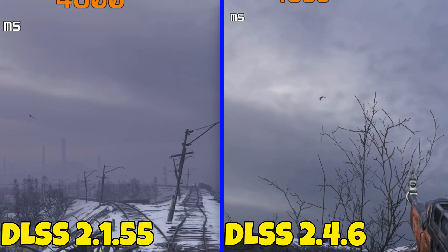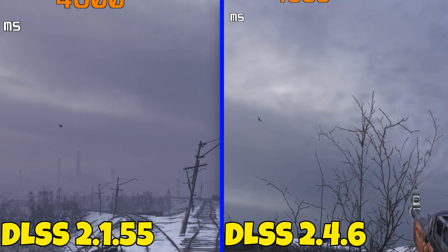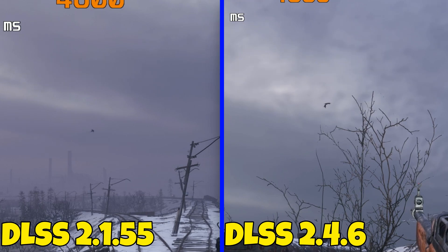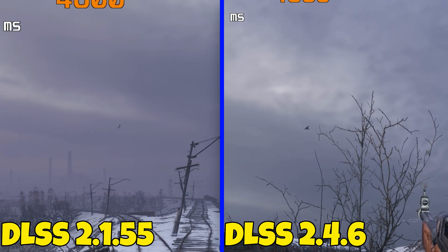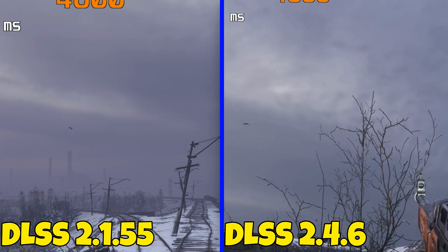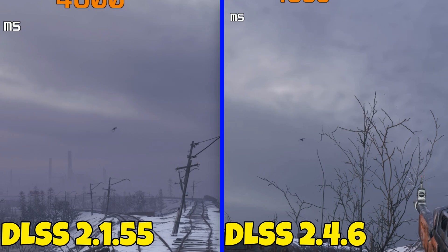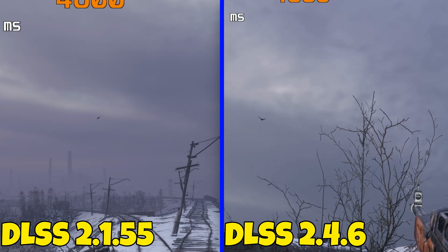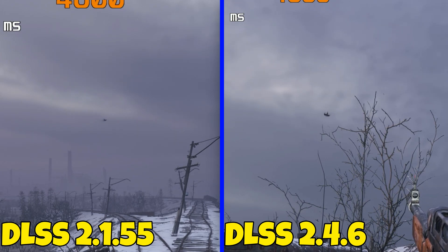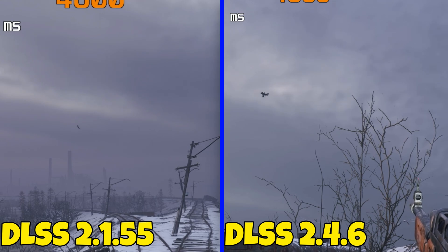Another area where you'll see DLSS issues in Metro Exodus is with birds flying around or enemies at a distance. You can clearly see the streaks on the bird on the left; on the right it's not completely gone but barely noticeable while playing — much better than the original DLSS this game ships with. Yeah, it's much improved.